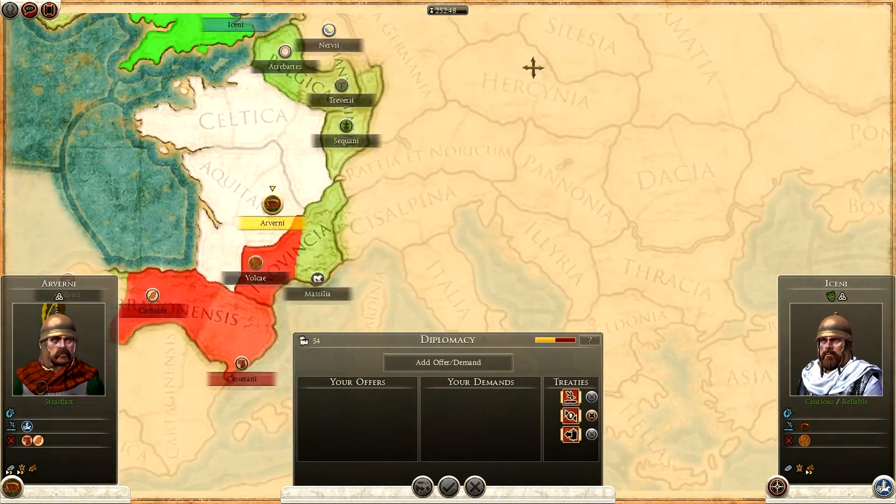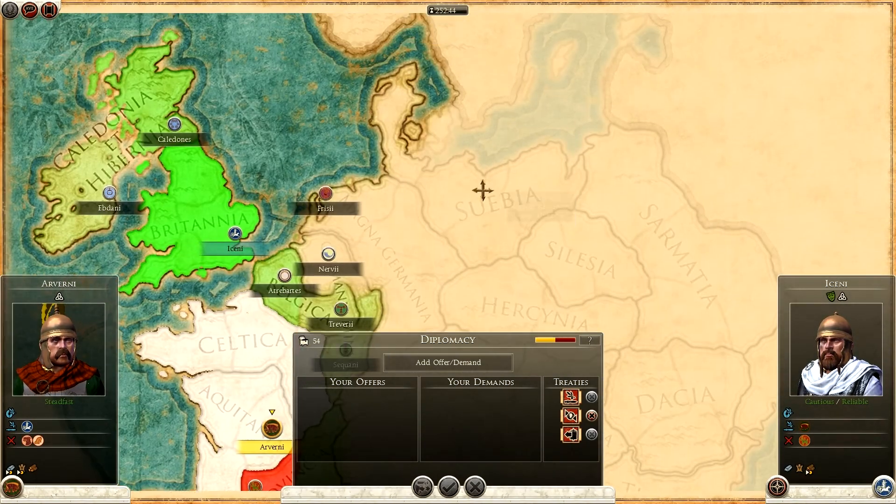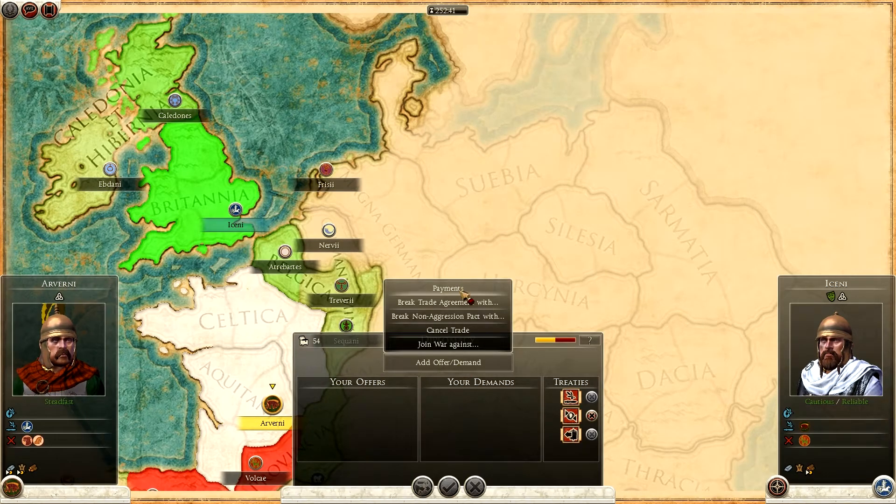Best game ever. So basically, the game's fucked. He cannot get out of Diplomacy, meaning that he can't end the turn, meaning that we're fucked and we can't trade with one another.